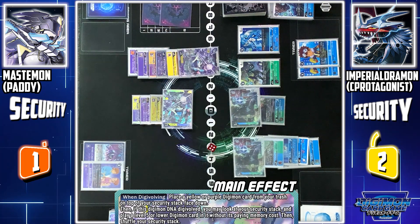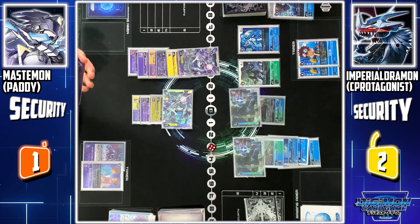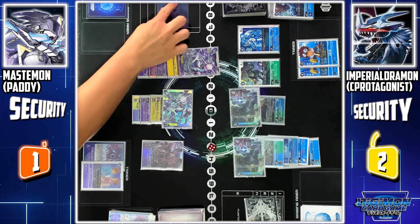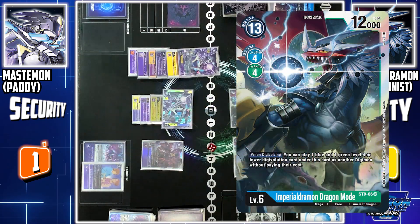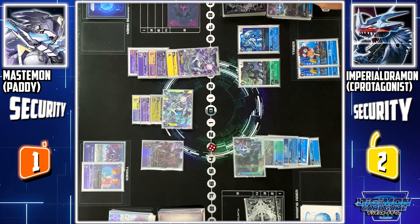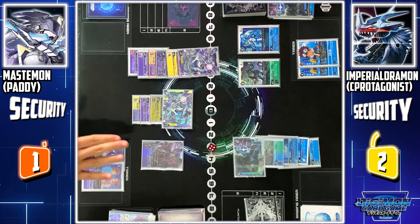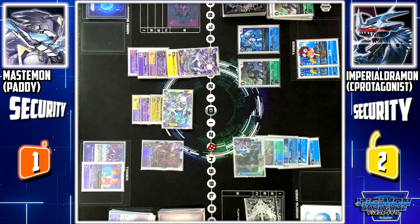Afterwards, since she entered by Jogress Evolution, I look at all my security. I can play 1 level 5 or lower Digimon from it — I play Lucemon Fall-down Mode. Fall-down Mode skill: when he enters the field, he destroys 1 level 6 or lower Digimon. I destroy Imperialdramon. Imperialdramon is deleted. Now both my Mastemon activate their effects. Since I played Lucemon Fall-down Mode from my security, I can delete 2 of your Digimon that are ultimate or lower. I destroy both Stingmon and ExVeemon.